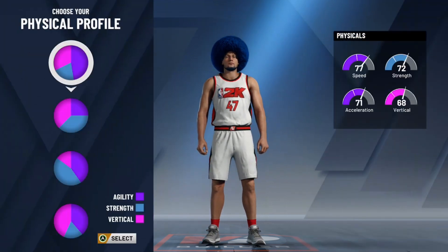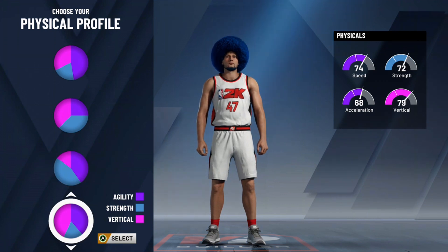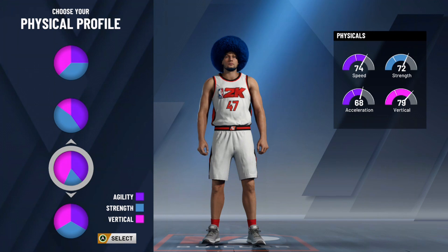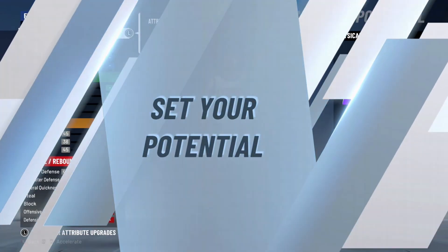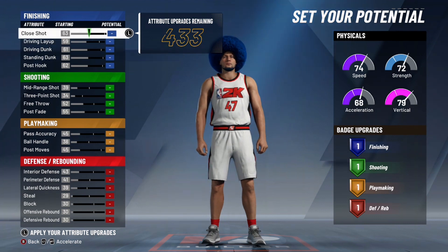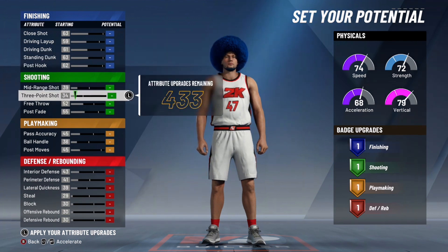If you guys are wanting the name lob threat, here you go. You're gonna want to go with the finishing pie chart. As you know, you're gonna want to be dunking and lobbing with this build. You're not gonna be a giant, so you are gonna want some speed, but you're not gonna want to be extremely weak either. You're gonna want a lot of vertical so you can really jump high and catch the lobs. It's kind of the speed-vertical pie chart — you get a 79, 74, 72 strength, everything kind of balanced.